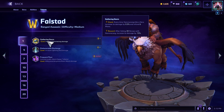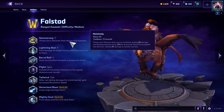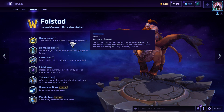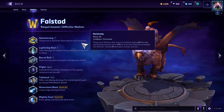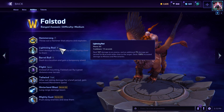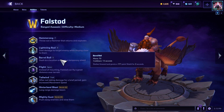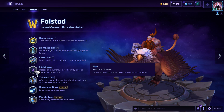Let's start off with the abilities. Hammering: throw a hammer out that returns and explodes — it deals 80 damage and slows enemies by 25% for two seconds. Reactivate the hammer and it will deal 95 damage to nearby enemies. Lightning rod deals 107 damage to enemies and an additional 75 per second for four seconds, so it's going to hit four more times. It also grants a 171-point shield for three seconds.